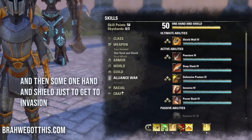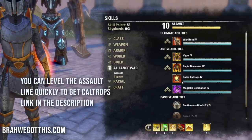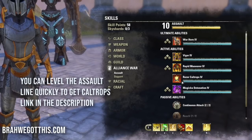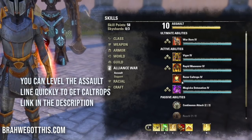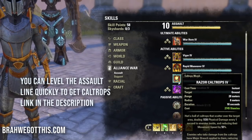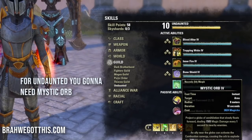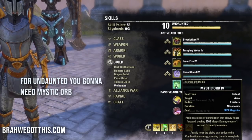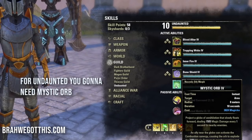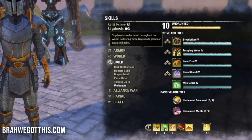For Caltrops from the Alliance War line: you can level up your PvP line to level 3 in under 15 minutes at level 10 - there's a video in the description. Then grind some battlegrounds or Cyrodiil to unlock Caltrops. For Mystic Orb from the Undaunted guild, just do pledges and random dungeons. After Update 33, which changed Undaunted rep, it should be easier to unlock.